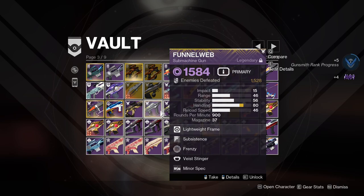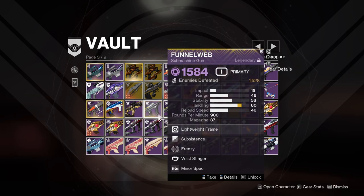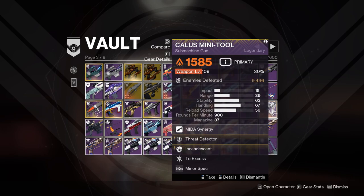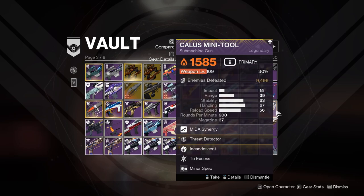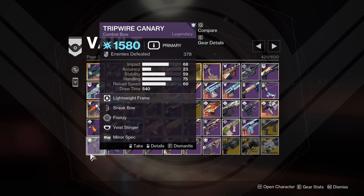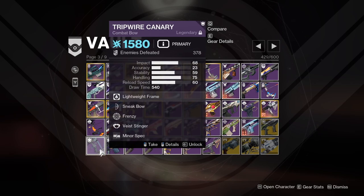Toadal Web — my favorite void SMG at the minute. It is an absolute godsend and I do not want to dismantle this ever because it has Subsistence and Frenzy. Galaxy Mini Tool — my favorite SMG at the moment and my favorite solar SMG. Nearly on 10,000 kills, I'm going to keep using this because it rips. Tripwire Canary — I'm keeping it because I actually like it for now; I can see myself dismantling it in the future when I want to bring my Ulfberht Drawer, but for now it's quite nice.